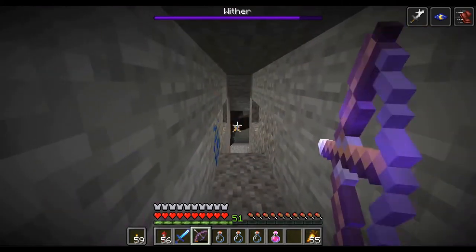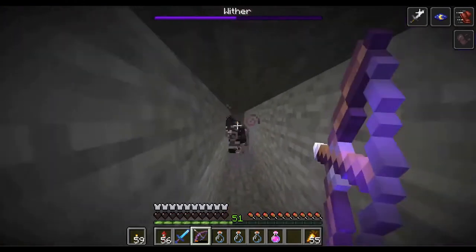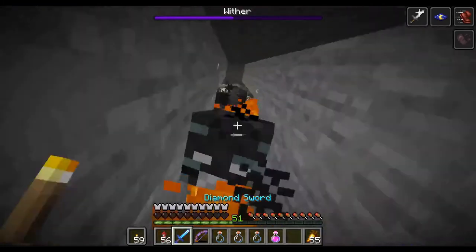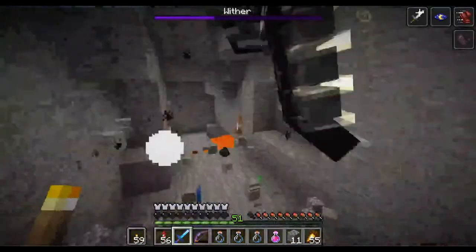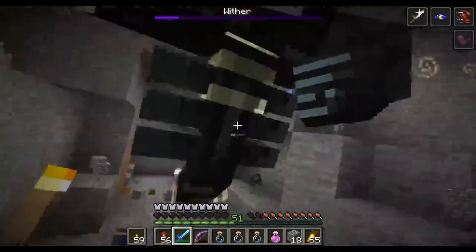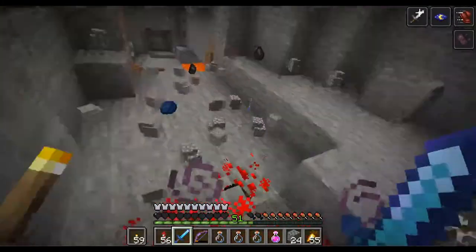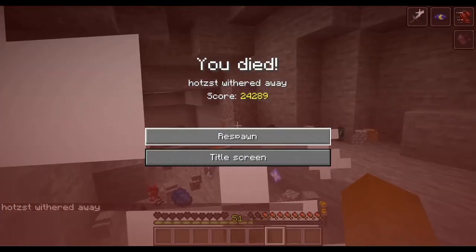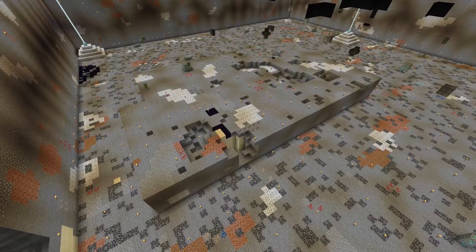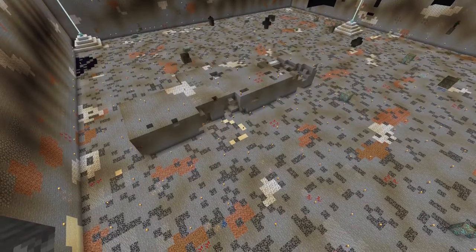The Wither fight did not end quite so well for me. While I had night vision, swiftness, strength, and a strong bow, I was a bit overconfident — I just thought I could tackle it quite easily, but as we will see, that's not quite the case. I was just a bit too slow on the draw. With two additional beacons at the bottom, almost the whole area was covered in Haste II, and I just dug out the rest without too much more dying.